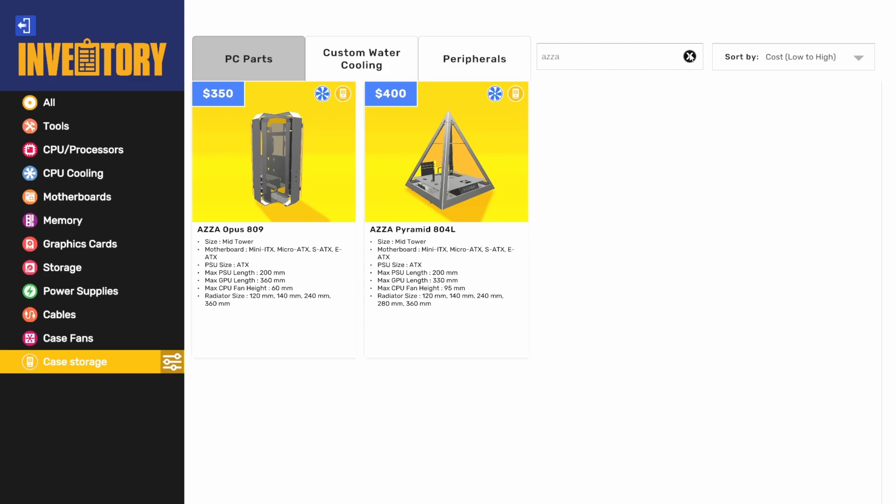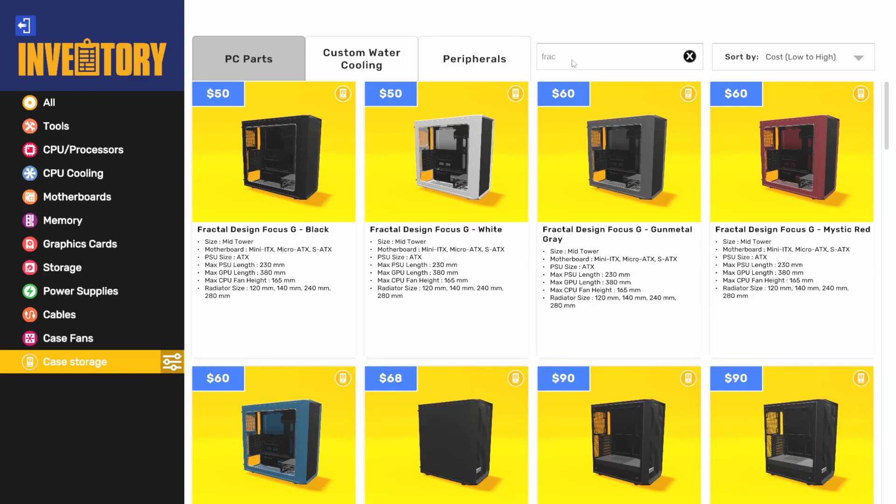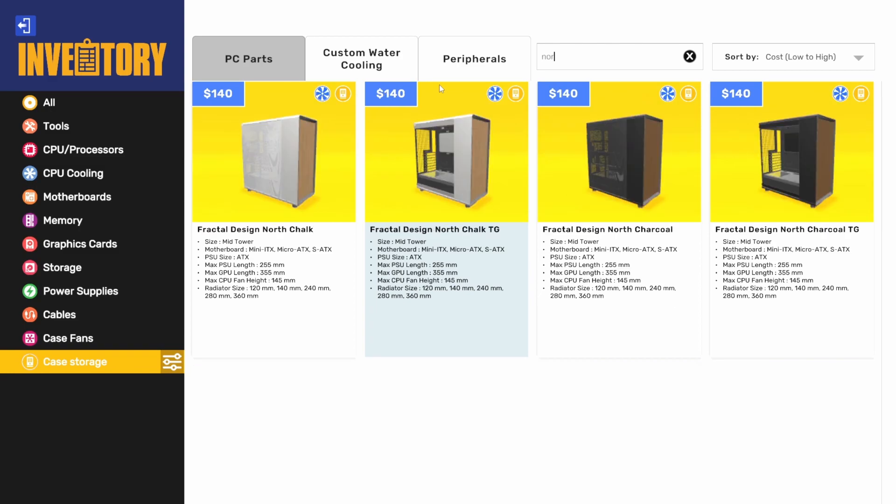We also got one new case from Fractal. Fractal is a new partner from one of the recent updates, and now AZA is a new partner too. It's called the Design North. We got a bunch of variations — in chalk or charcoal, and then with tempered glass or with a mesh side panel, which is pretty cool.